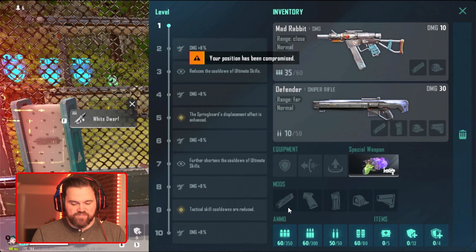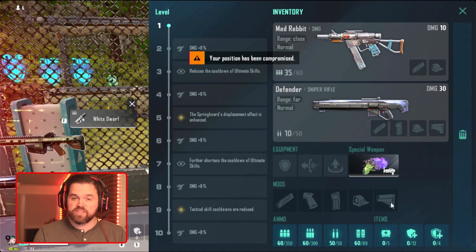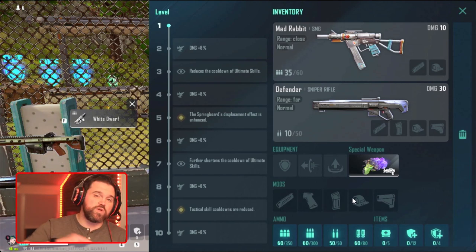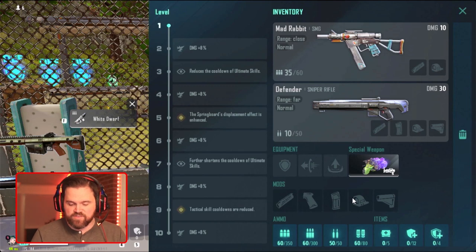You also have a section for mods — certain things you want to keep for later. Like if you find an 8x scope and you don't have a sniper weapon yet, you can grab it and stick it in your inventory, or save it for your teammates and then give it to them by dragging it out of your inventory onto the ground. Hit Tab again to exit that.